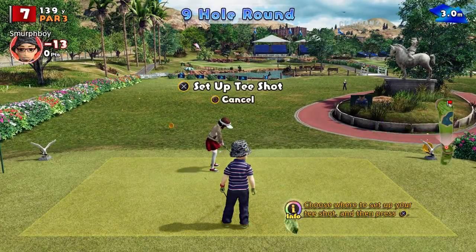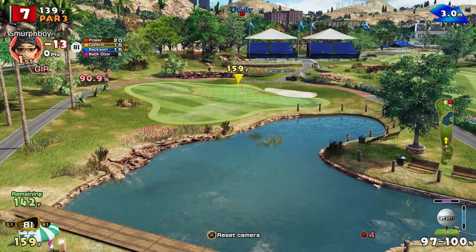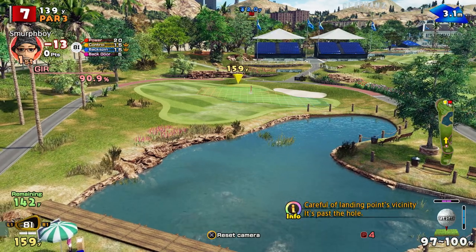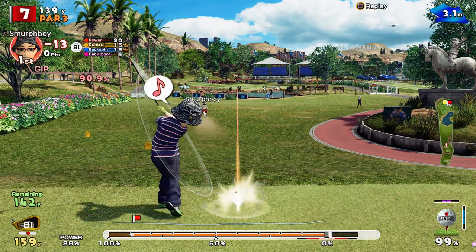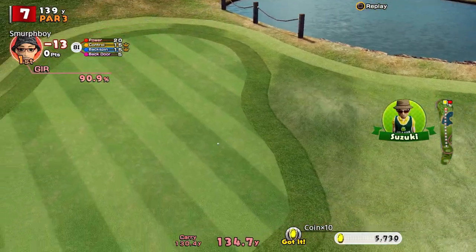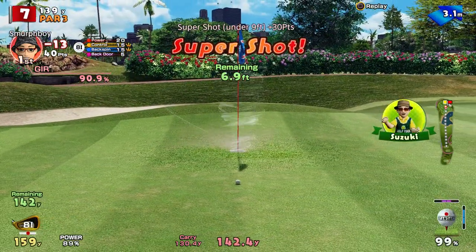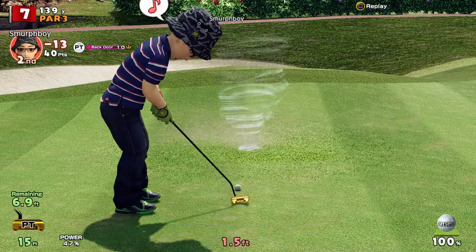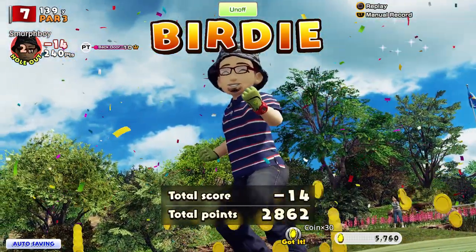I've got two par threes now. Really difficult to eagle a par three — you've got to get it in in one. But let's have a crack. There's a bit of wind, and again we're going to try and run it. Didn't hit the impact this time, so it'll drop short and run a bit. The line wasn't quite right. Seven foot though — go for the birdie. Disappointing as birdies are in this. A birdie. Just 14 under.